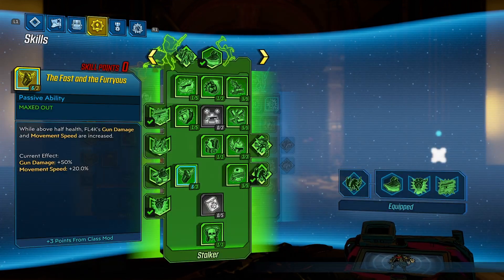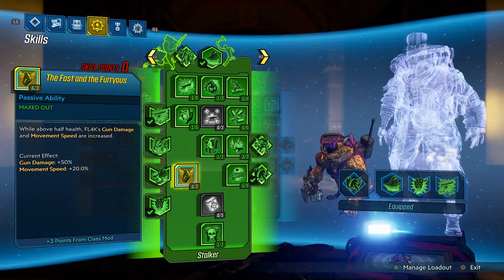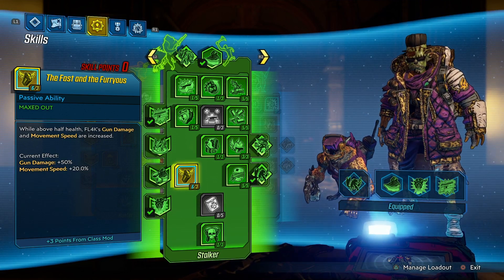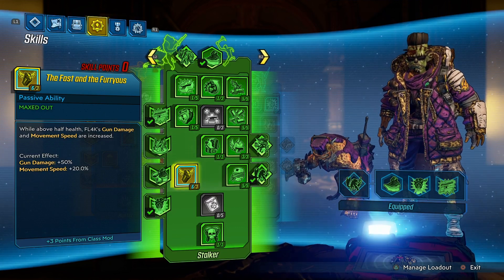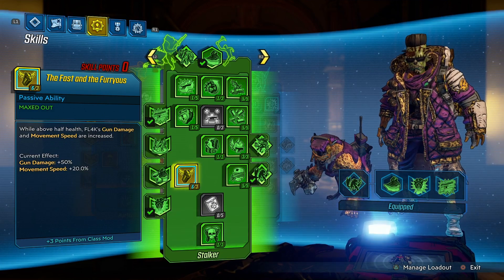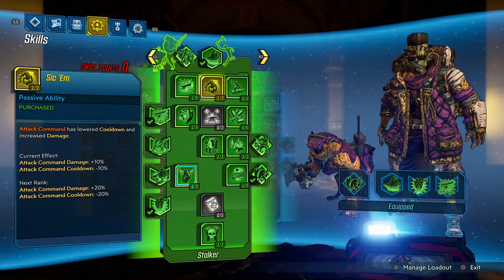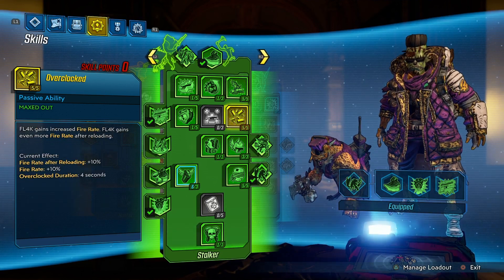Mostly what you're after is that class mod, but I'll run through my skill tree to give you an idea of what I've put points into. As long as you have Fast and the Furious and a class mod that helps with that bonus, you're going to do great. With this class mod I have a 50% damage boost and a 20% movement speed boost, so with my shield and other things I'm moving very quickly with a lot of damage going.